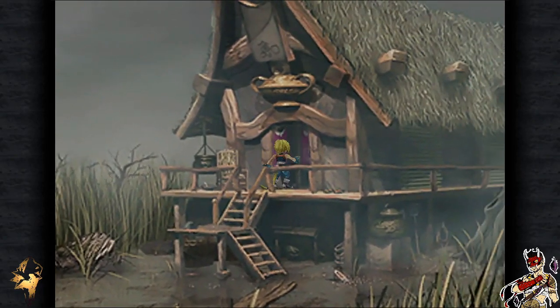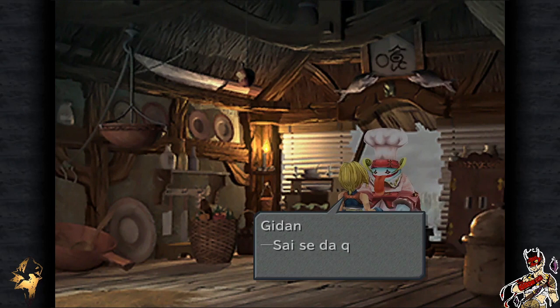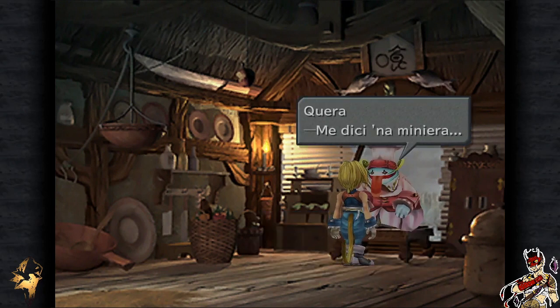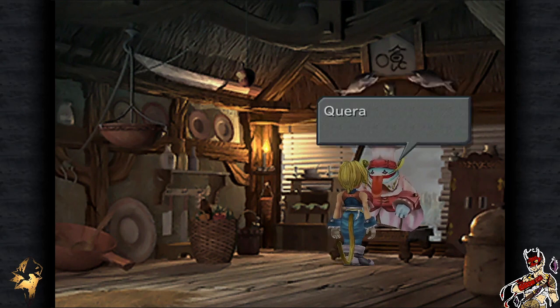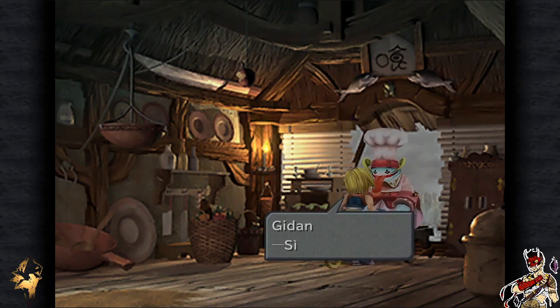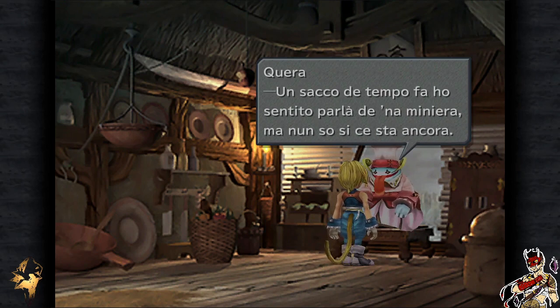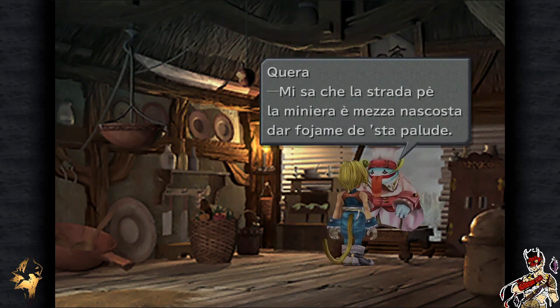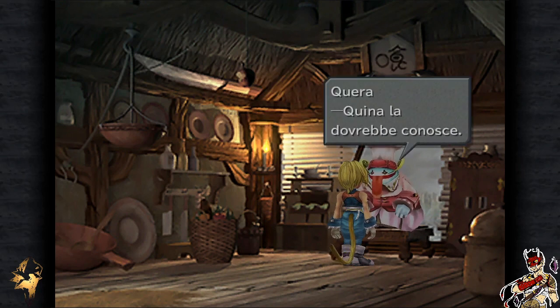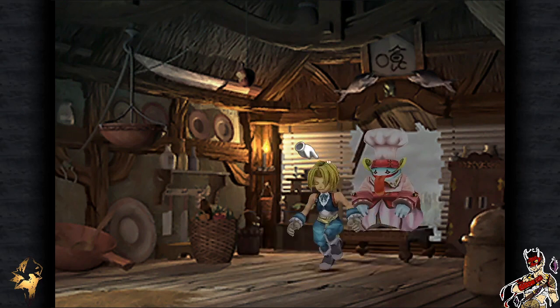Se Quina non sa niente, perché non chiedere a Quera? Sai se da queste parti c'è una miniera? Quera risponde in modo vago: un sacco di tempo fa ha sentito parlare di una miniera, ma non sa se ci sta ancora. Mi sa che la strada per la miniera è mezza nascosta dal fogliame della palude, e Quina la dovrebbe conoscere. Grazie, Quera non ci è stato di grande aiuto.